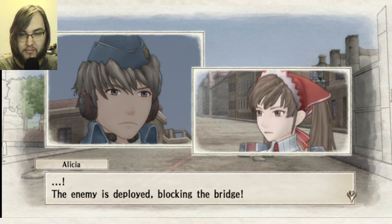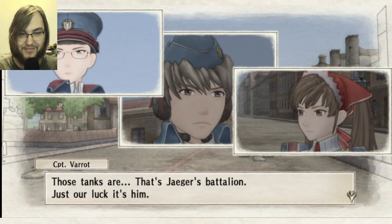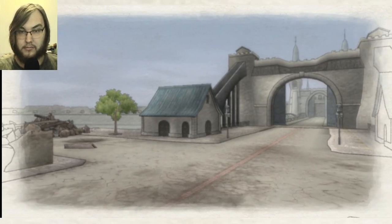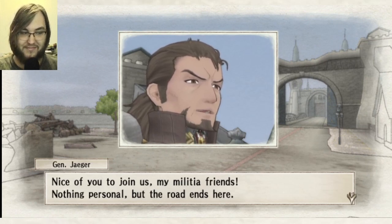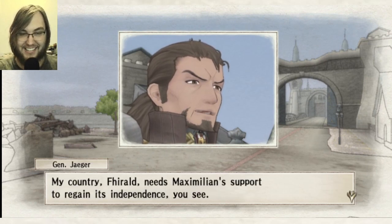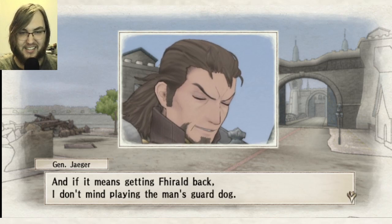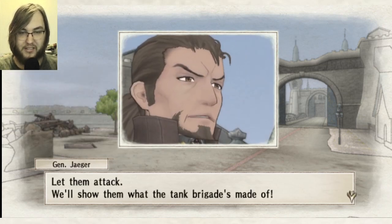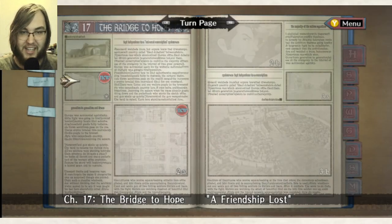The enemy is deployed, blocking the bridge — I guess we're going to blow through him. That's Jaeger's battalion. Nice of you to join us, my militia friends. Nothing personal, but the road ends here. My country, Firold, needs Maximilian's support — so he's a rebel in his own country. And if it means getting Firold back, I don't mind playing the man's guard dog. The Gallians are attacking, sir! Let them attack — we'll show them what the tank brigade's made of. So I guess chapter 18 is going to be the fight with Jaeger, and then the Marmota and Maximilian.